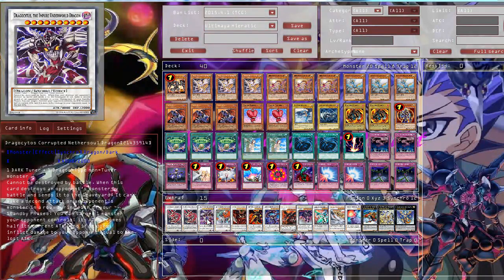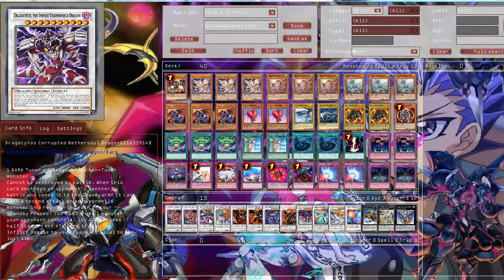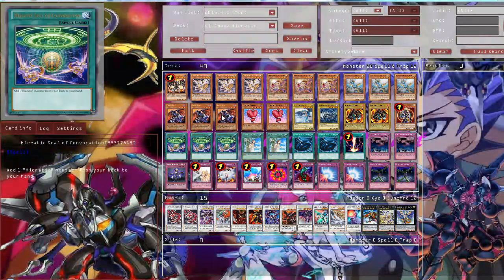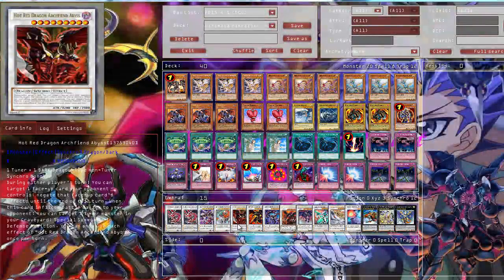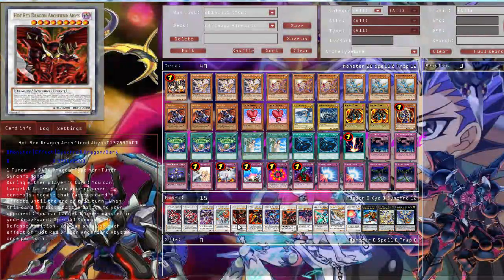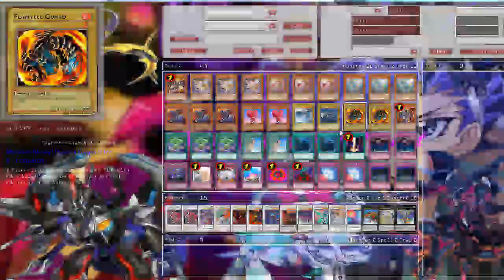Then Dragoscythe, Corrupted Nether Soul Dragon, a 4000 ATK beater - you just summon it out with Dragold and Labradorite Dragon, so I think it's pretty powerful. Then Crystal Wing Synchro Dragon - mostly you can summon it with Dragold and Labradorite, and you know how powerful this card is. Then Hot Red Dragon Archfiend Abyss, a new addition and very nice in this deck, because you can summon out your dark dragon non-tuner Synchro monster from the Extra Deck with Ultimaya, and then you just normal summon your level 1 tuner Flamwell Guard and go into this.